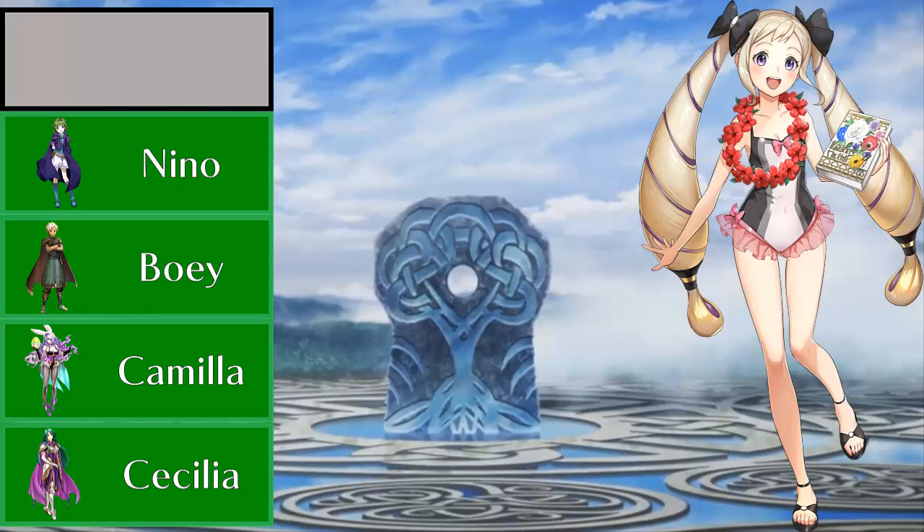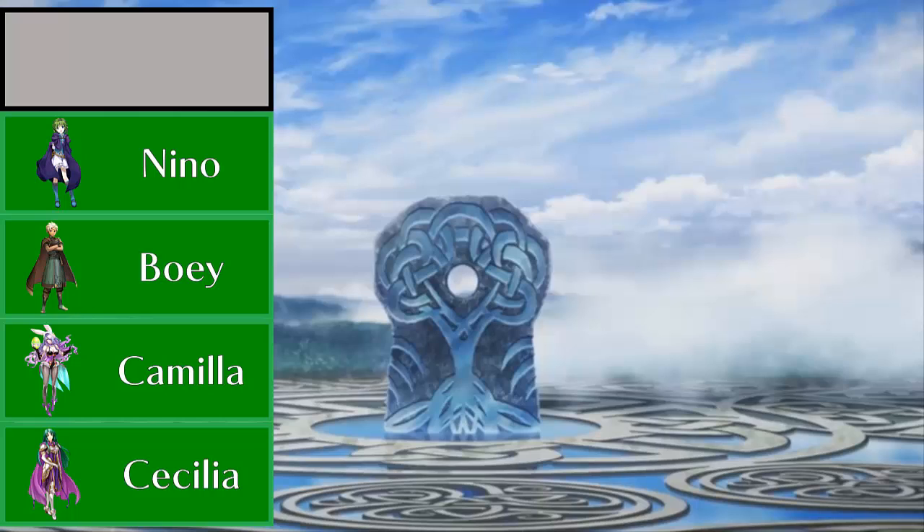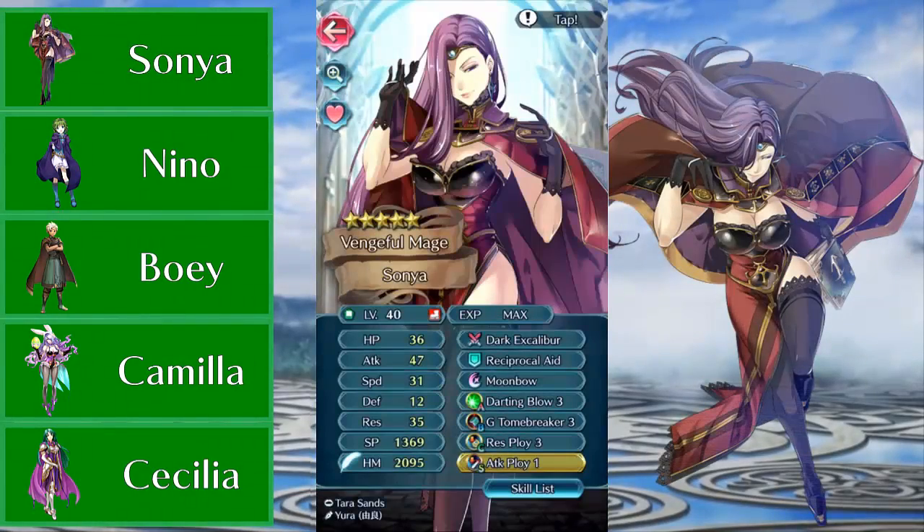Taking the number one spot in this week's top 5, we have the pinnacle of thickness in Heroes — a green mage that a lot of people like as a character because she's actually kind of cool, and she's an amazing unit with a legendary tome as well. We have Sonya, the thick queen herself. I love her so much. Even though she's not the fastest unit, she has phenomenal attack and resistance, and because of those good stats she's able to make use of her Res Ploy skill pretty well.